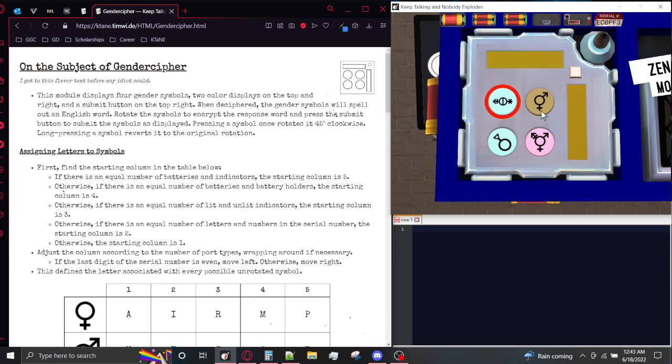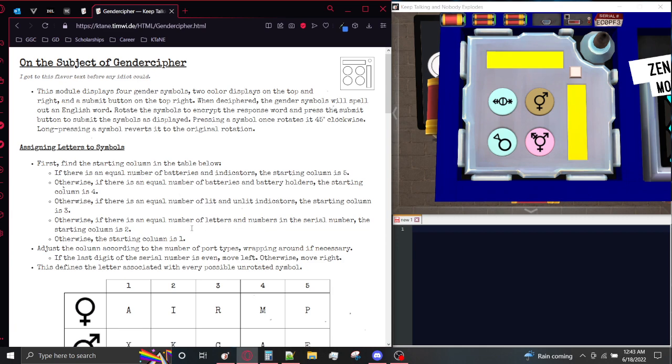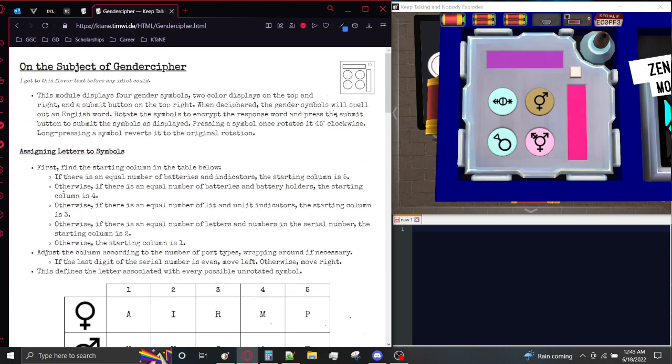These four symbols are corresponding to four letters of a four-letter word. So it is our job to decrypt what these buttons' letters are, and that will give us a word, and then we're going to get a new word and submit that word using these same symbols. So where do we begin? First of all, we're going to need a column in this table, so let's go ahead and find it.